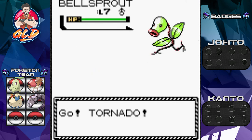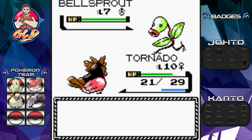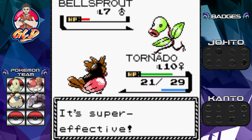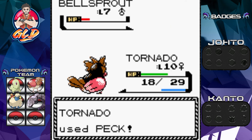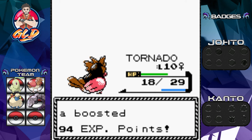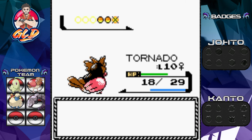Fluffbolt would've grown a level if it battled. Tornado gets a peck attack — super effective! Vine whip comes back. Note: the special and physical attack split hadn't happened yet in Gen 2 — it wouldn't come until a later generation. Fluffbolt grows to level nine and learns Thundershock — a move desperately needed for what's to come! Now here comes a Hoothoot.